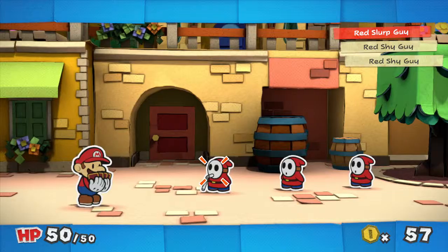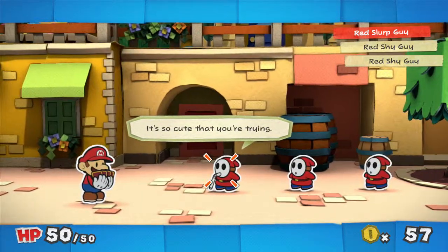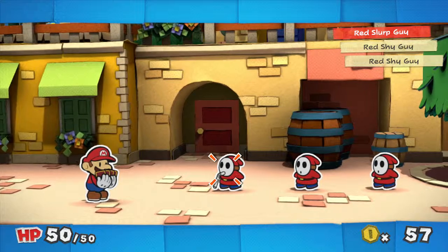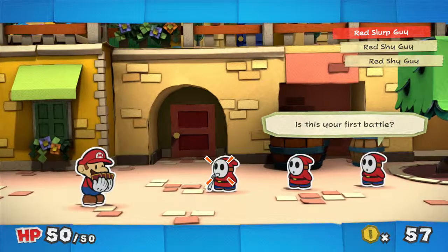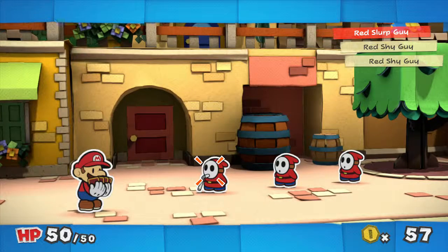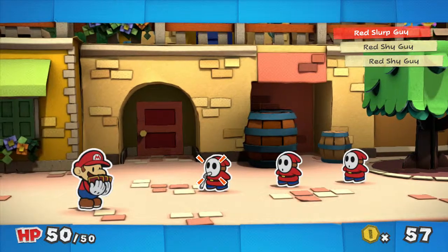For example, look at this one — it has two boots on it. That means this card will let you use a jump attack two times. The big old boot here will let you do one super powerful jump attack. The bigger the icon, the stronger the attack. Simple, right? Okay, now pick a card and drag it to this spot.